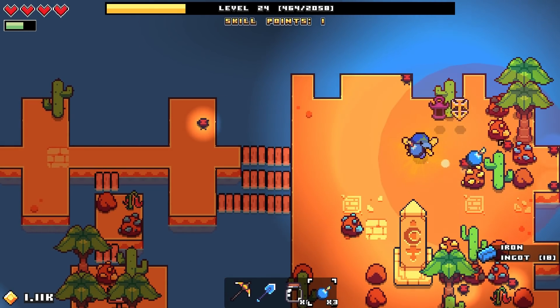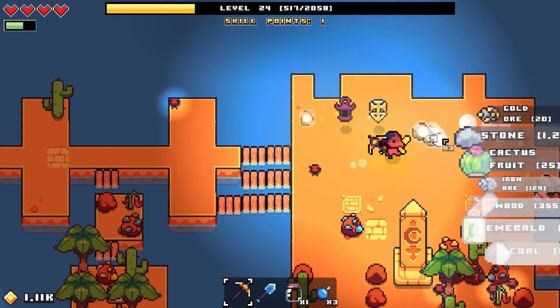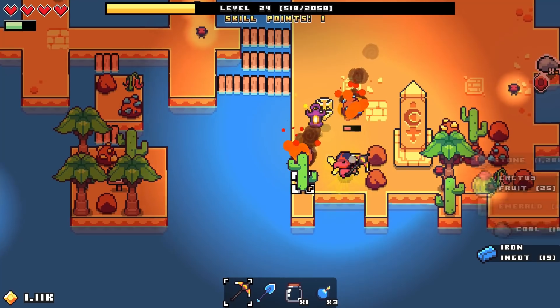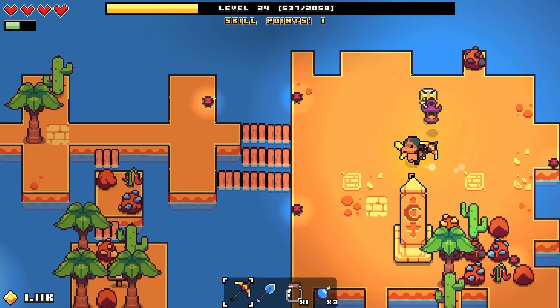But regardless, these bombs are excellent. They're a great way for us to gather all of our resources at once, and we also have our fiery pickaxe now. It essentially does the same thing, but at a bit of a slower rate. It sets the resources on fire, so once it's done burning, we can collect the rewards.